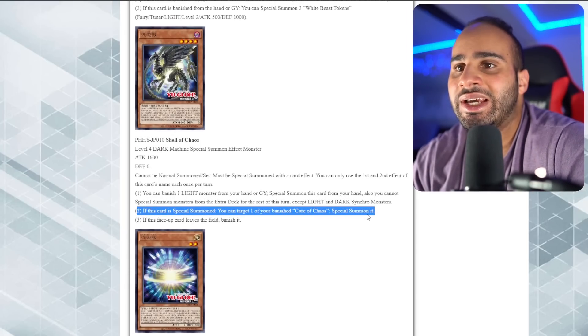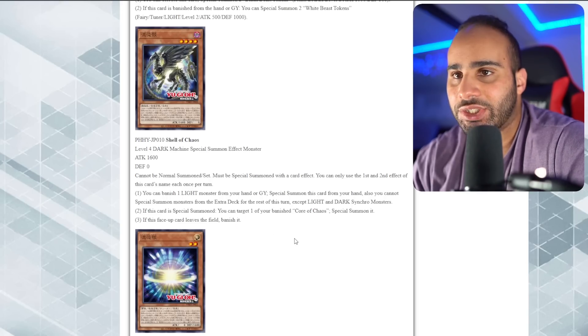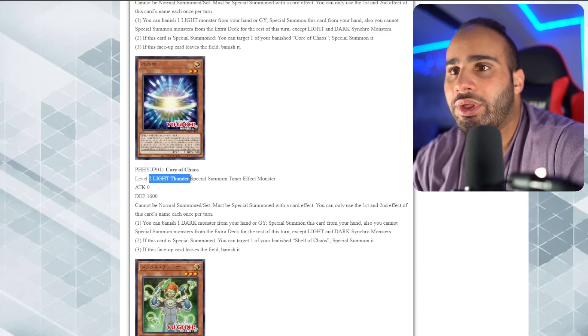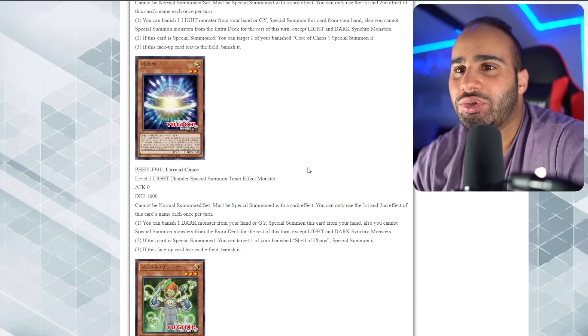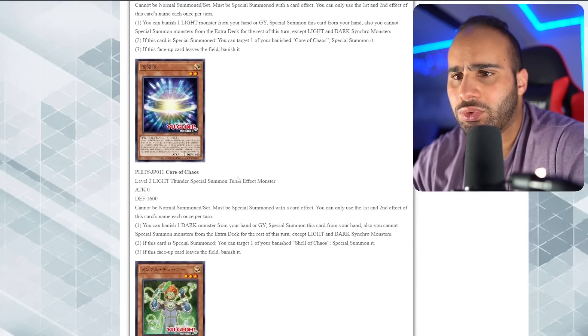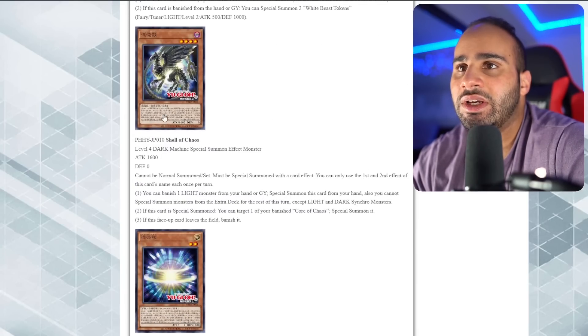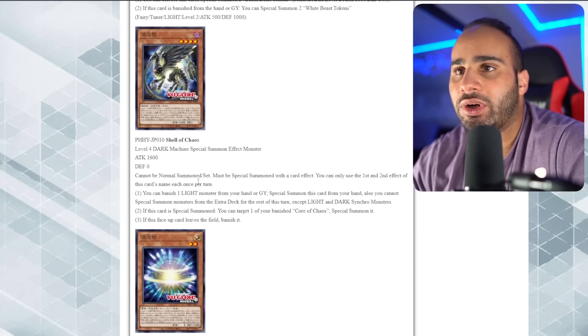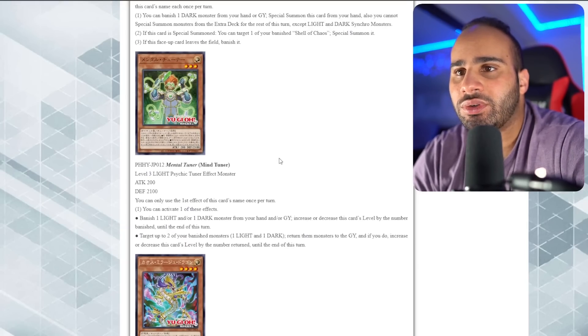You can banish Shell of Chaos from the grave. If this card is special summoned, you can target one of your banished Core of Chaos and special summon it. If this face-up card leaves the field, banish it. Core of Chaos is the card you can special summon back with Shell of Chaos - level 2 light thunder special summon tuner effect monster, zero attack, 1600 defense. Must be special summoned by card effect. You can banish one dark monster from your hand or grave to special summon this card, and you can banish this card to trigger its graveyard effect. If this card is special summoned, you can target one of your banished Shell of Chaos and special summon it back. It's basically the dark counterpart of Shell of Chaos, though not super good.